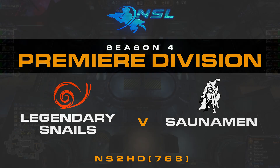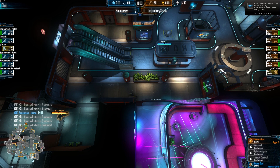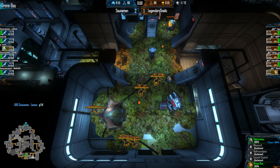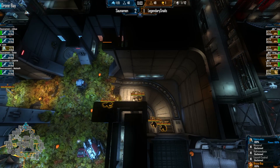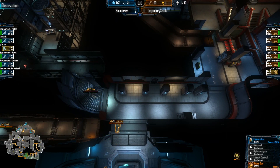G'day and welcome back to NS2HD. This is game number four of Saunderman vs. Legendary Snails. We're about eight, five seconds away from the start, and as usual the mighty Wasabi one will take us away with the split. Alright, and the spawns happen. It's exactly the same as last round. I kind of like it when that happens — gives each team the opportunity to play it out. Snails down south in Drone Bay, Marines up in Fabrication. 3-2 split by the Marines to Plaza and Energy respectively.